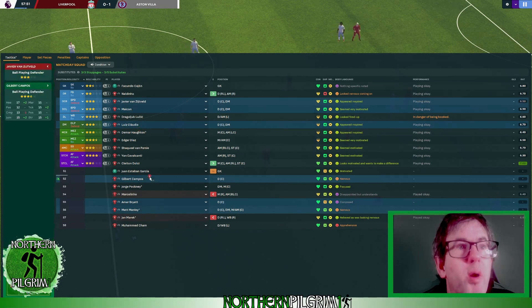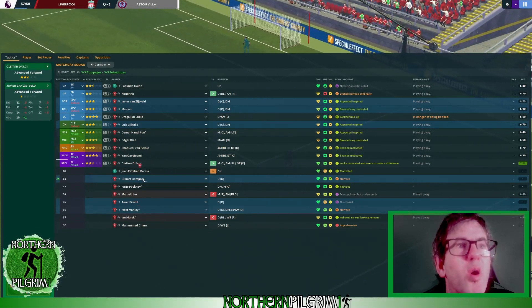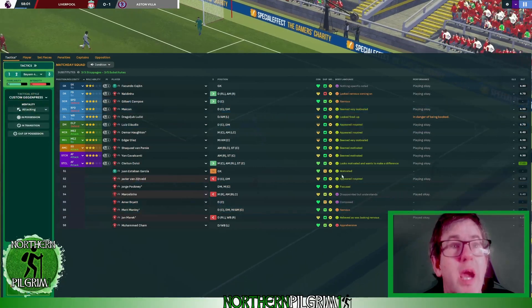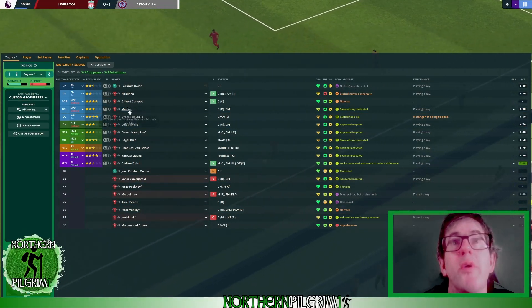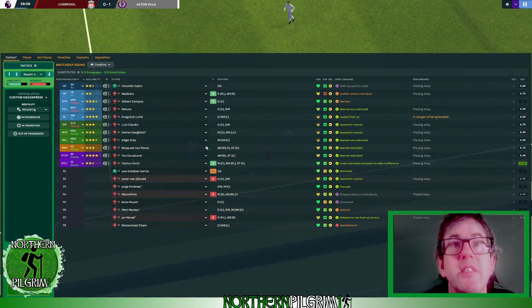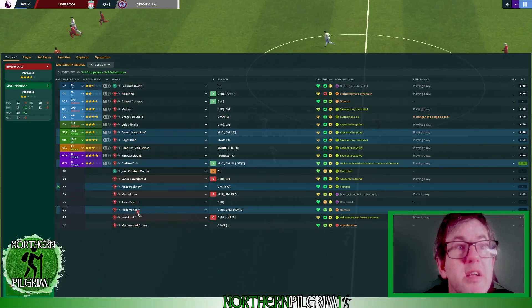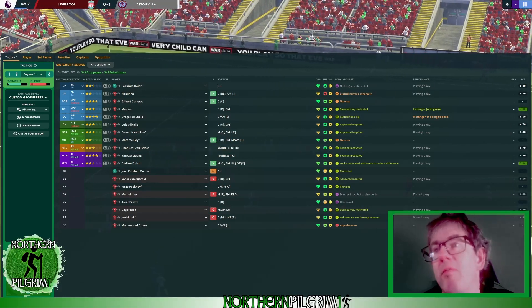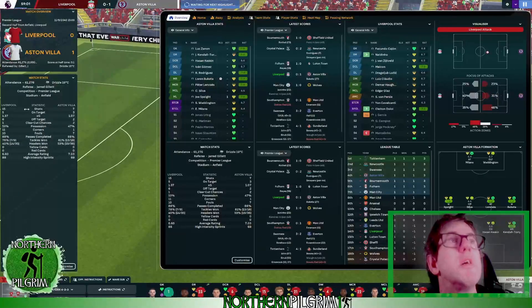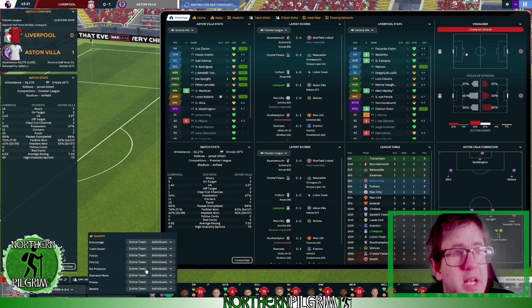Van Zeitwald is going to be next to come off. We'll bring on Campos. I will also take off Edgar Diaz and bring on Matt Manley. We'll confirm those. So now we need to demand more again — we need to try and get back into the match at least.